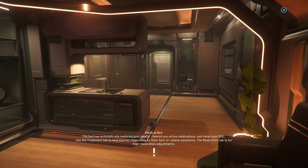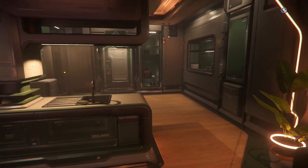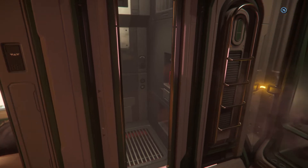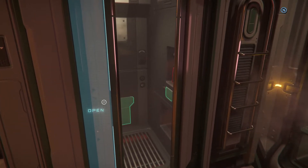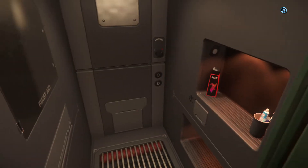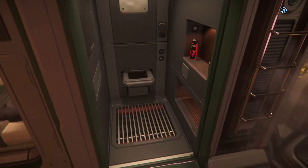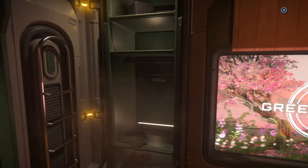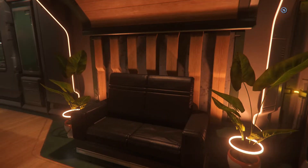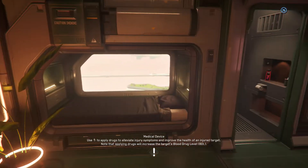With W, S, A, D you simply move around, and with your mouse you can look in different directions. You'll want to get used to pressing the F key, which along with your mouse left-click allows you to interact with elements in the world. For example, getting close to the toilet — you cannot use it right now, but that's how you interact with things. Keep F pressed, get close, then left-click to interact.